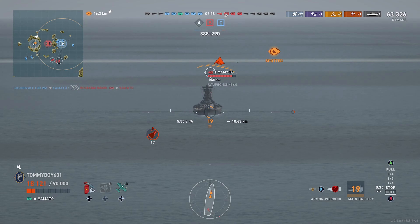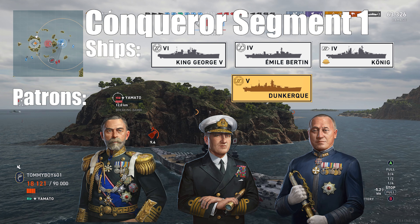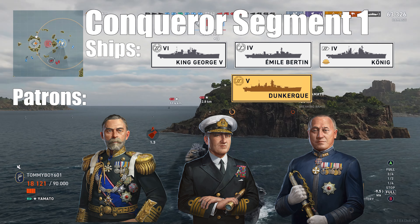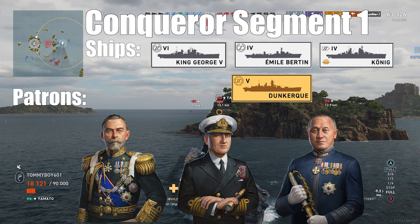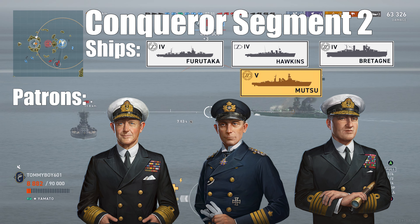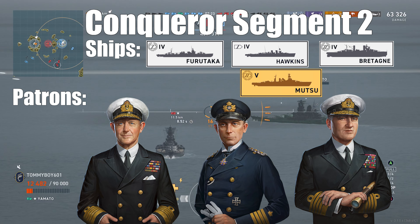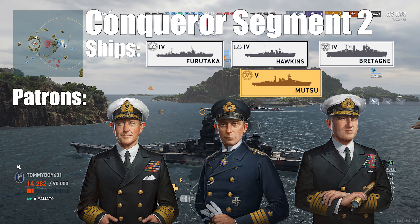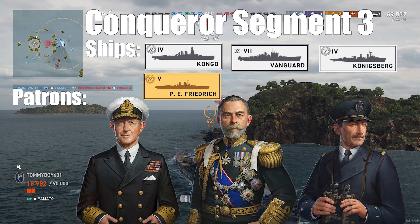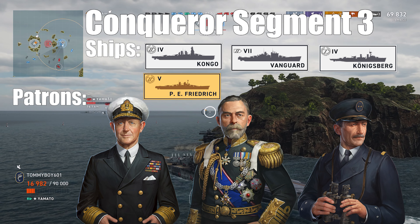Let's start with the Conqueror. For segment one, your commanders need to be Charles Madden, Bruce Frazier, or Nabotke Kondo, and then the fleet is going to be King George, Koenig, Emile Burton, or the Dunkirk, with the trials featuring Emile Burton, Koenig, and any tier five ship. Segment two: commanders are Andrew Cunningham, Bruce Frazier, and Carl von Mueller, with the fleet consisting of the Hawkins, the Fuhrer Taka, Brittany, and the premium ship Muzo. The trials can be done in the Hawkins or the Brittany and any tier five ship. Segment three: you'll need a rank six Andrew Cunningham, Charles Madden, or Robert Juguard. The fleet will consist of the Vanguard, the Congo, the Konigsberg, or the P.E. Friedrich. The trials for segment three are going to be Konigsberg, Congo, or any tier five ship.